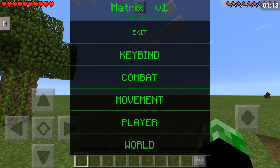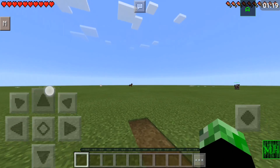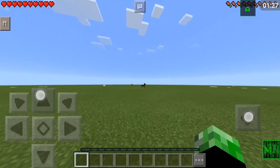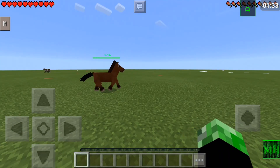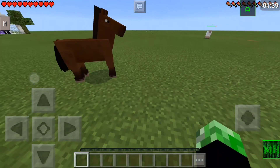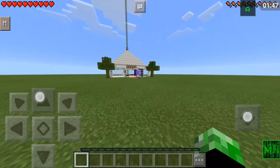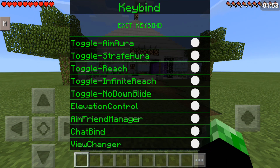Let's go into keybind. Toggle aim aura — if we turn that on, as you can tell there is a button at the top of your screen. This toggles aim aura on and off. I think that's epic for PvP because on Dragon OP I constantly have to open and close the mod menu, but with this I can easily turn it on and off. That's pretty epic for PvP on LBSG, which is hopefully a series that might come back.